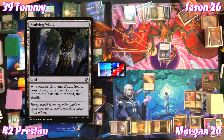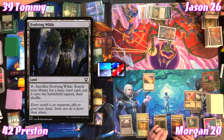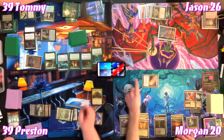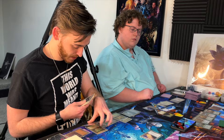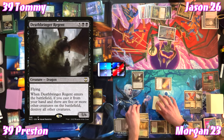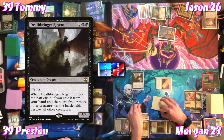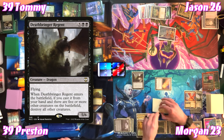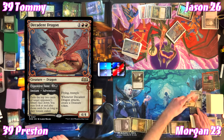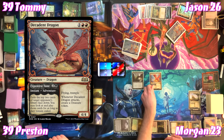Morgan plays Evolving Wilds and cracks it. Preston swings at Morgan for three — Morgan gains three from lifelink. For seven, Preston casts Deathbringer Regent — a 5/6 flyer. When it enters from hand and there are five or more other creatures, destroy all other creatures. For four, Morgan brings Decadent Dragon from adventure into play — a 4/4 with flying and trample; whenever it attacks, create a Treasure token.